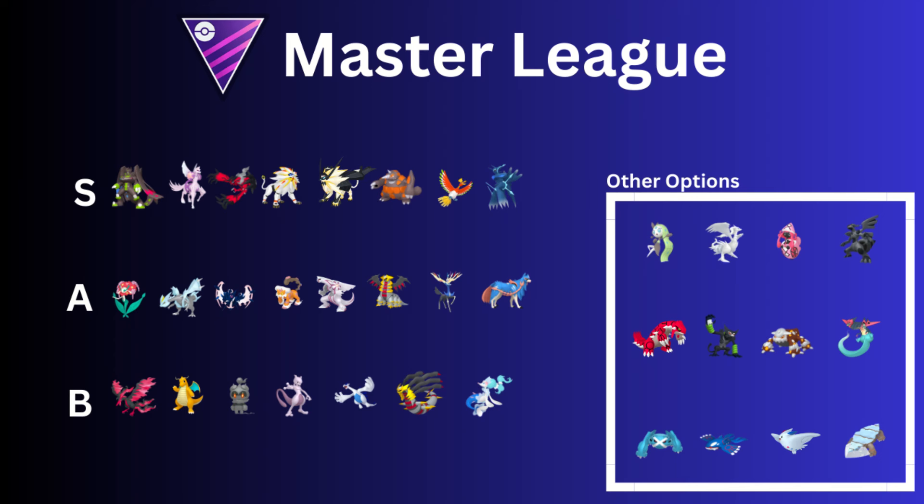Moving on to the B-rank: Galarian Moltres. Do you have a good one? I only have one — I had two, traded one, kind of regret it. This Pokemon is good for all three leagues. It has Sucker Punch, which is a great move this season — absolutely incredible. And then it has Ancient Power or Brave Bird. It's going to be a good Pokemon.